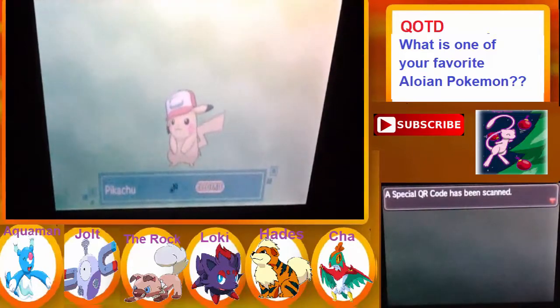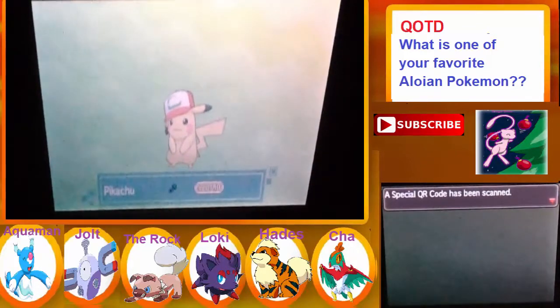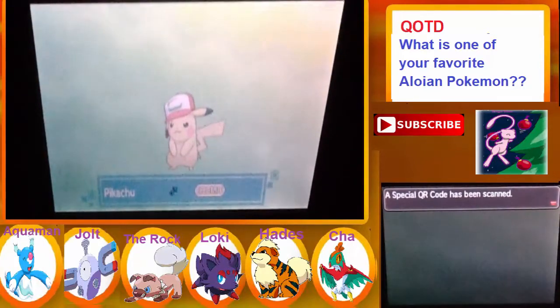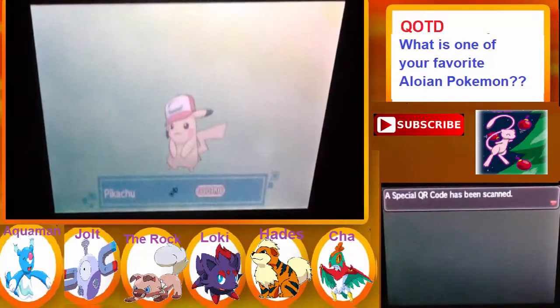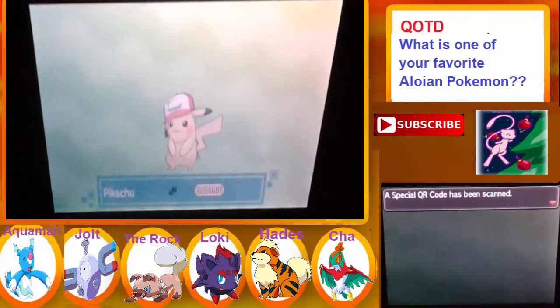If the QR code I put on the screen doesn't work, I put some links below so that should work. The picture I took didn't really work for me — I had to go back to the website. Not professional, I'm sorry. Anyways, here it is — I'm not a liar — we can still get this Pikachu, which is awesome.